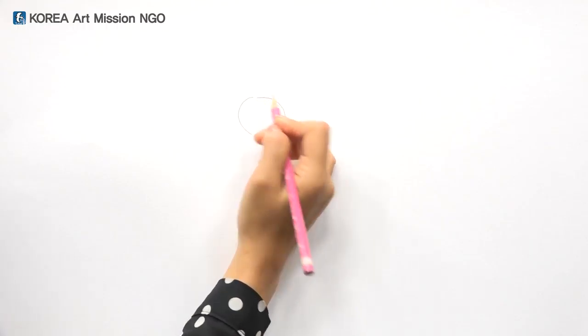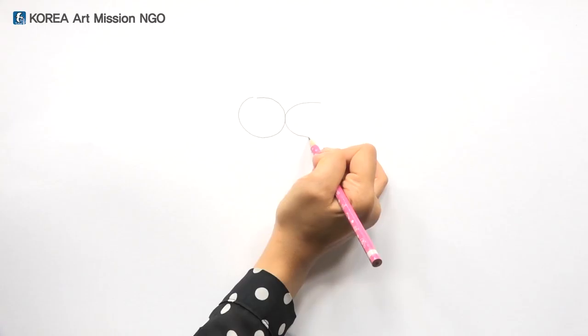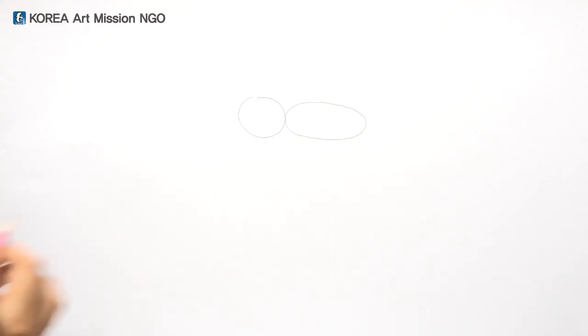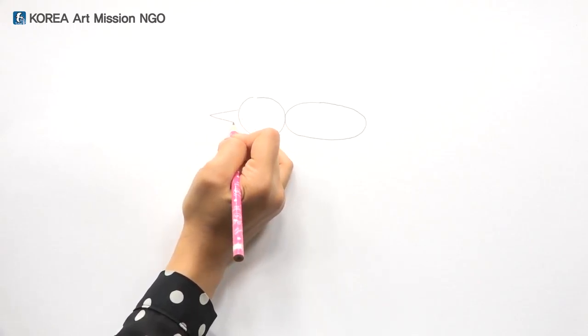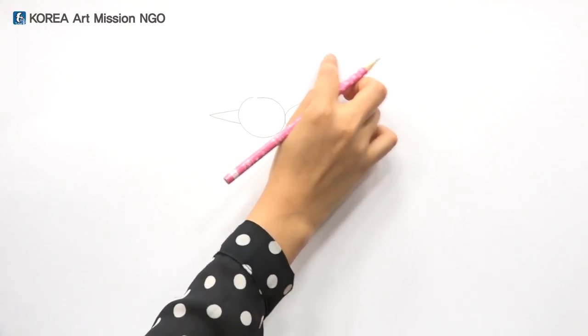First make a circle, and then draw a longer circle next to it — it's a face and that's the body. Draw a pointed beak on the front of its face, and on top of the body draw the wings in a circle.